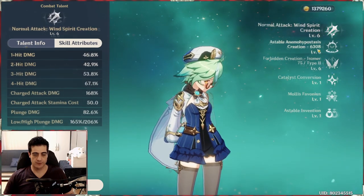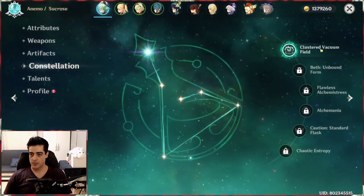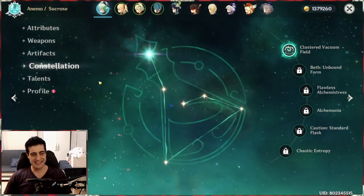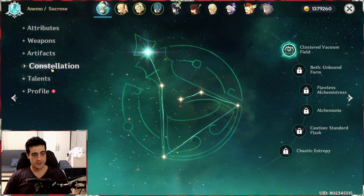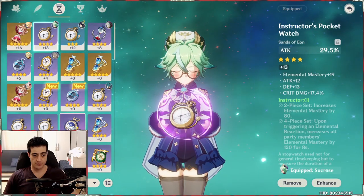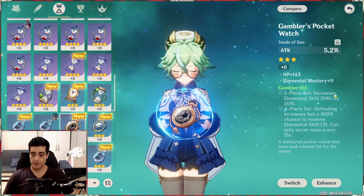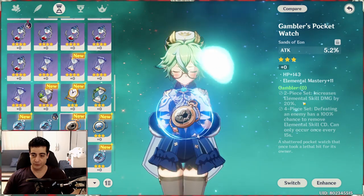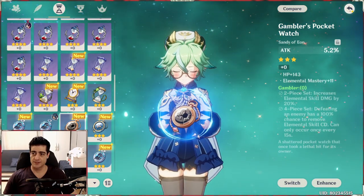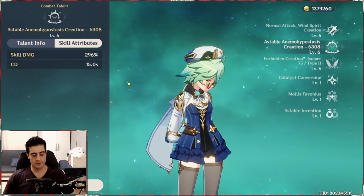One way to improve this is by getting her first constellation, which adds one additional charge to your E talent — Stable Anemo Hypostasis — so you can use two in a row, essentially halving the effective cooldown. Another option is the Gambler artifact set, which is decent for her because it not only augments your elemental skill damage by 20 percent but also resets the cooldown every 15 seconds when you kill an enemy. Killing mobs isn't too hard if you have other elements being applied so you can trigger reactions with your skills.